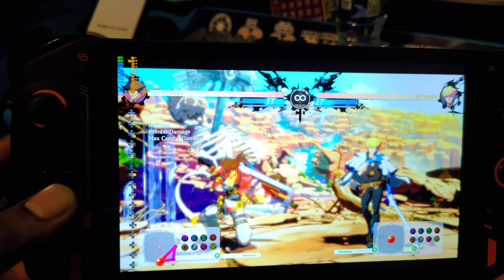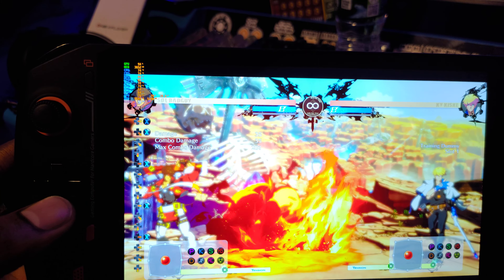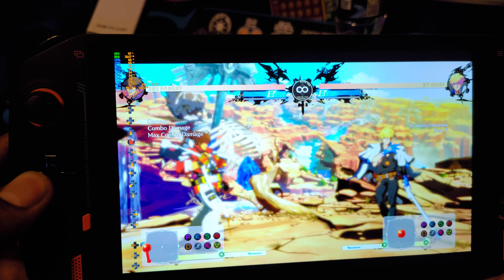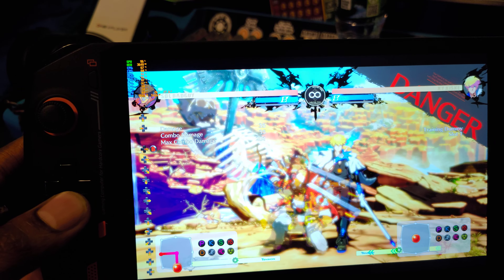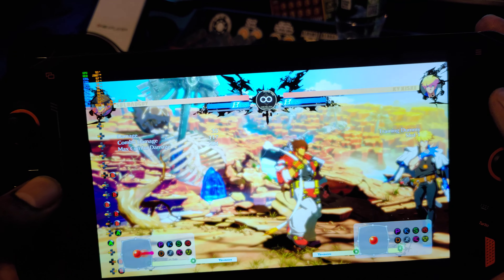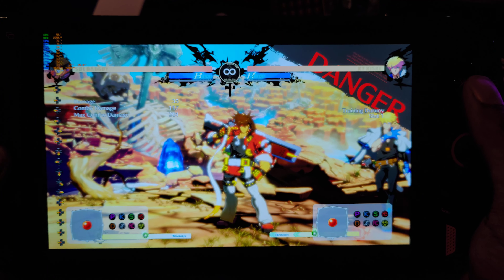That's fine when you're doing quarter circle forward actions, because even if you go diagonal it'll still register the input. But if you're doing complicated stuff — like if you have to do down-back and then down-forward real quick twice — it may not come out because of that. I just wanted to give you guys an example. It's not a game changer, it's not a game killer, it's just a little annoyance you'll notice if you're playing directional pad. I play King of Fighters, I play Street Fighter — this is the first game I've played that's like this.